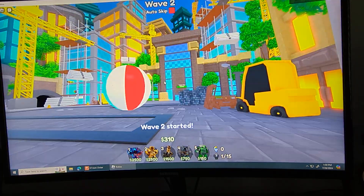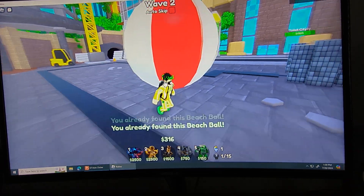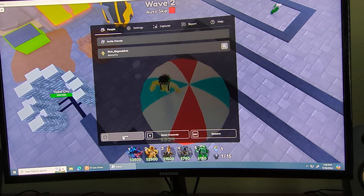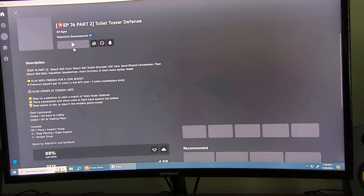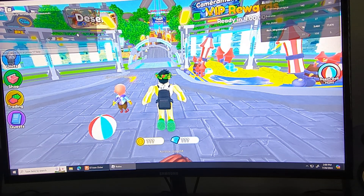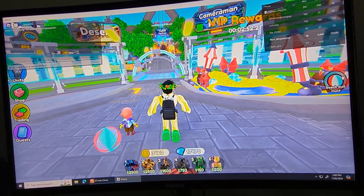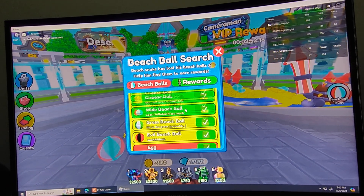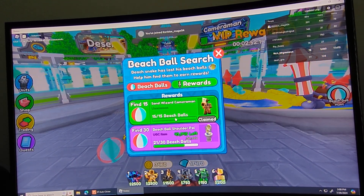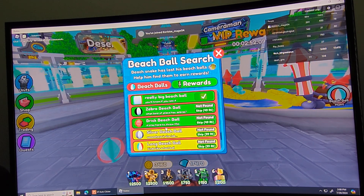Can you guys spot the big beach ball? Yeah, it's right there — right in front of your face. There's the big beach ball. Let's go get the other beach balls in Toilet Tower Defense. I've only found the one beach ball in the mouth so far. I'm getting so close to getting the UGC — I really want a UGC from Toilet Tower Defense.